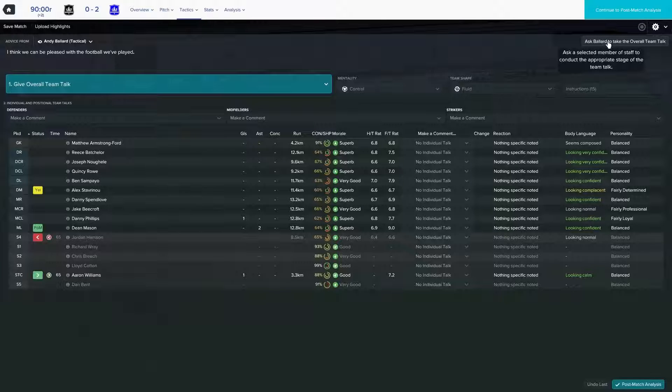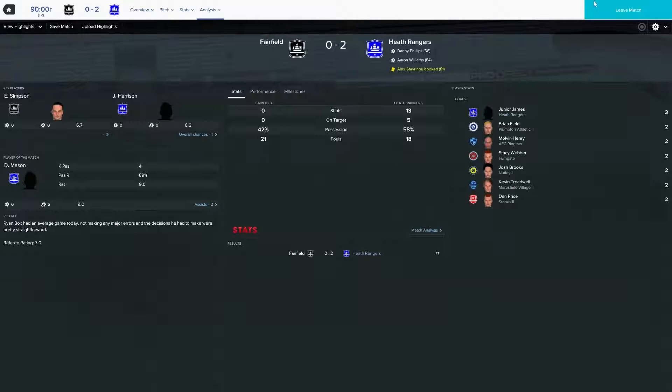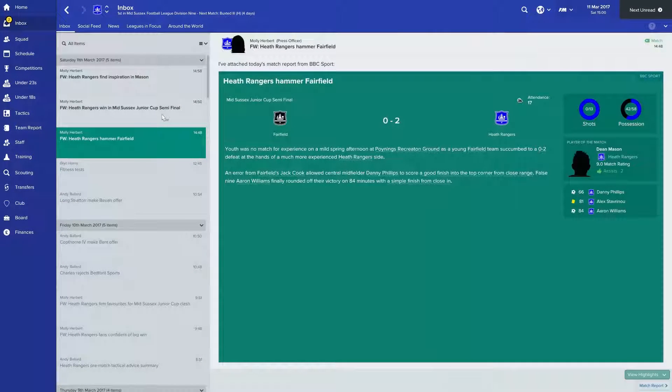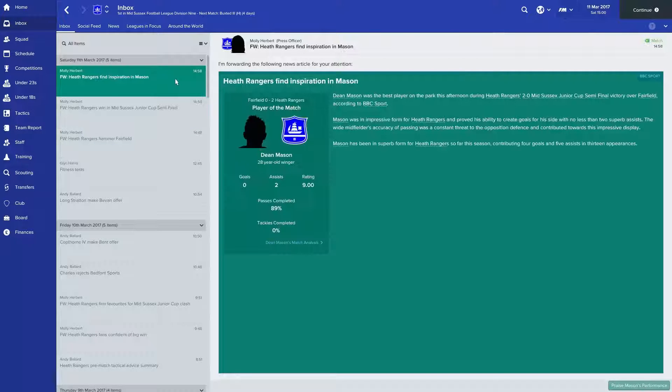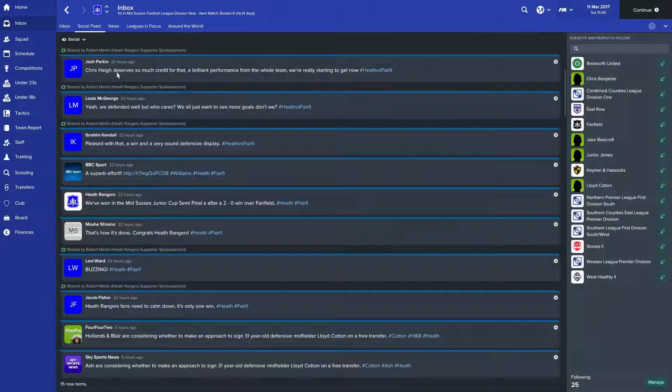What a fantastic result that was! 58% possession — that's a great amount. Junior James is actually still the top scorer in this particular competition but with the way Danny Phillips is going, it wouldn't surprise me if he pipped him at the post. Mid-Sussex win the Mid-Sussex Junior Cup semi-final with a 2-0 win over Fairfield, which is great. So if we continue on we'll get the final. Chris Higgs deserves so much credit, thank you so much.